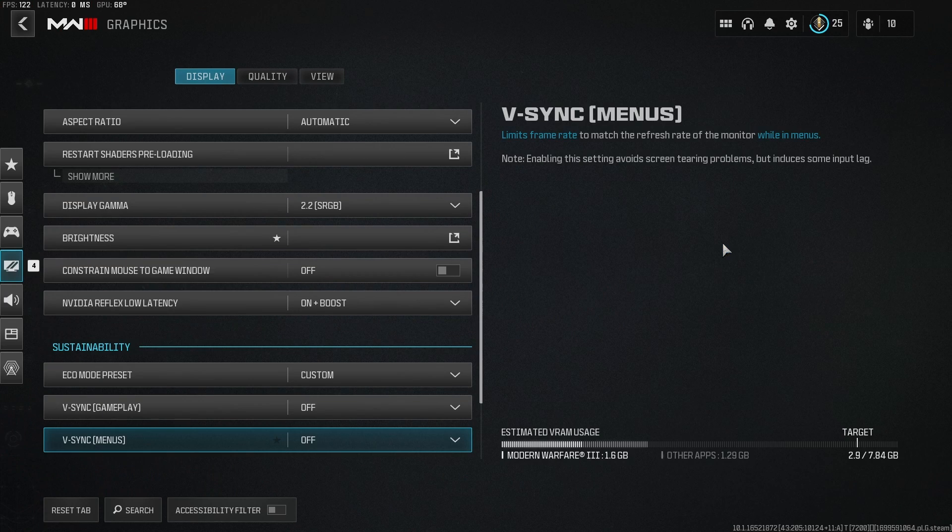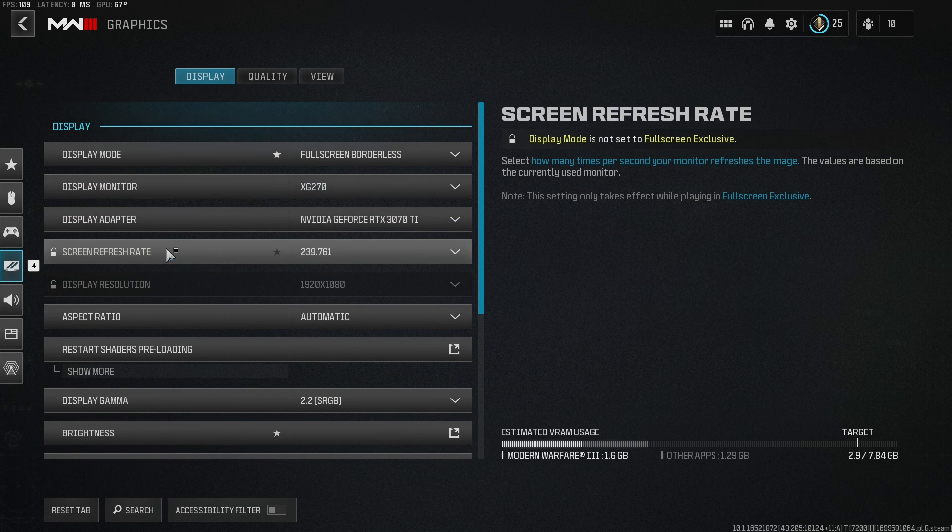So let's get into graphic settings, which is where you'll find it. First things first, you want to make sure that the screen refresh rate is automatically on the maximum refresh rate your monitor can get. If it's not on this, you need to go into window settings and change it manually.